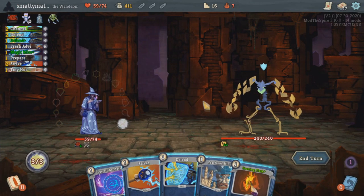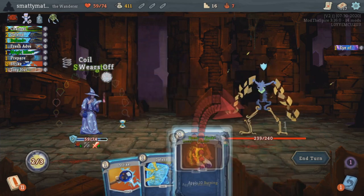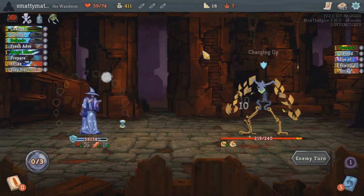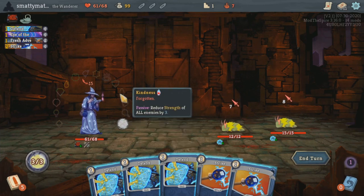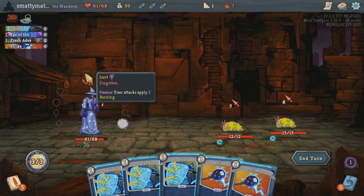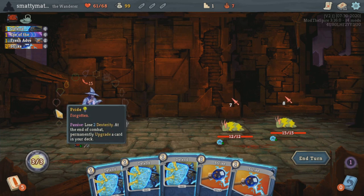The Wanderer is a very old wizard who has been wandering around the spire with this book that has eaten all of his memories. He doesn't know what he's doing and he doesn't know why he's doing it. His total loss of memory is the main mechanic for this class. All of the orb slot looking icons floating around him are his memories, all forgotten until you remember them using many different cards and relics to give you many different interesting passive or even active effects.